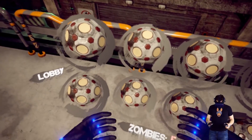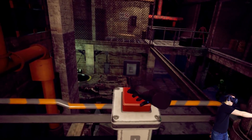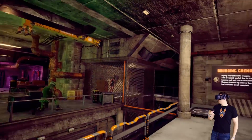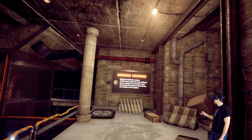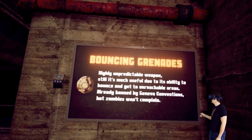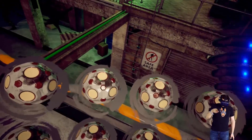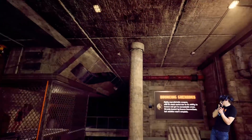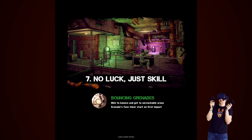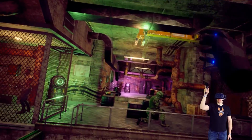We have bouncing grenades now — check these things out. And there's like a car that keeps driving by. Bouncing grenades: highly unpredictable weapon, but still much more useful due to its ability to bounce and get to unreachable areas. Let's go for these guys. I don't think it has a pin. Oh, it bounced back — oh my god! So apparently it can kill you. I didn't actually know if grenades could kill you.